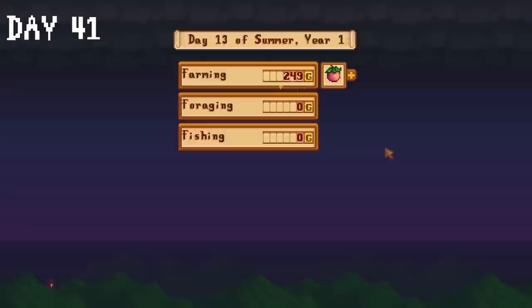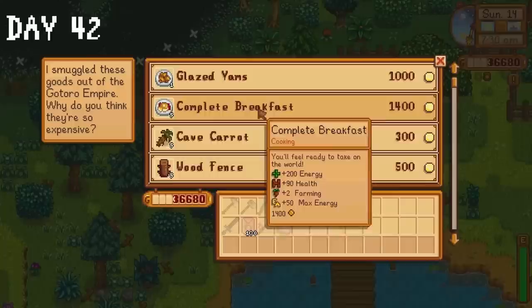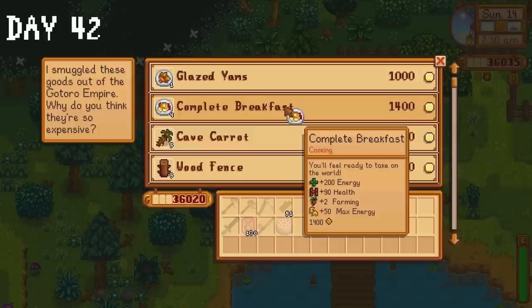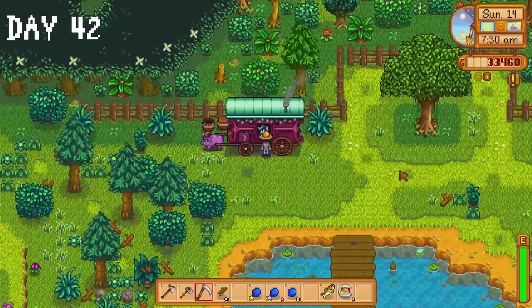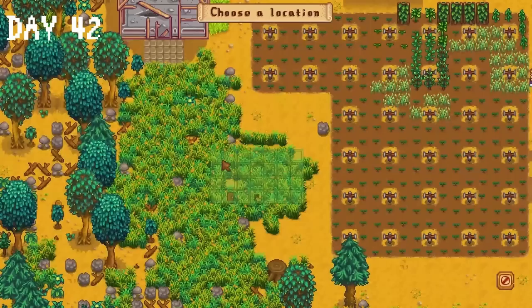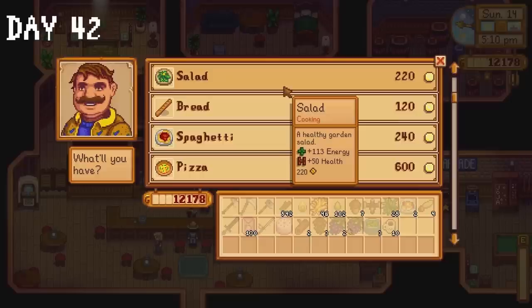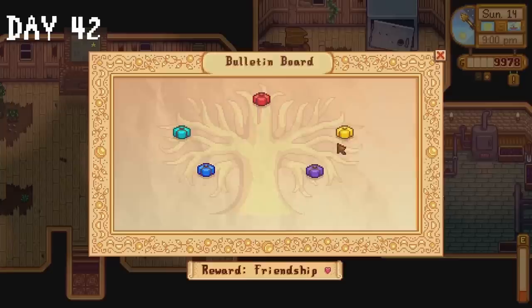Mother sends us a lovely pink cake on day 42. I harvest some blueberries and visit the travelling cart — unsurprisingly the one thing I need still isn't being sold. I did buy two complete breakfasts which give a plus two to farming — I'll eat those during fall when harvesting pumpkins. I also bought a walleye and donate it to the community centre along with a blueberry. I head to Robin's and buy some wood and stone and ask her to build a barn. It's off to Marnie's where I buy some hay and welcome four chickens — Joyce, Tayto, Boo and Sully — into the family. I buy 3 bean hot pots, 10 coffees and 10 spaghettis in the saloon, and donate 10 hay to the community centre.